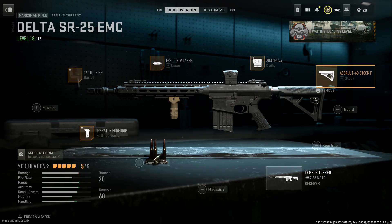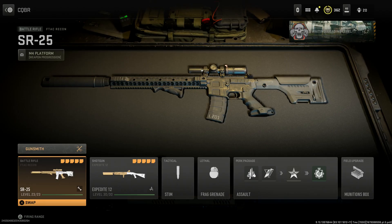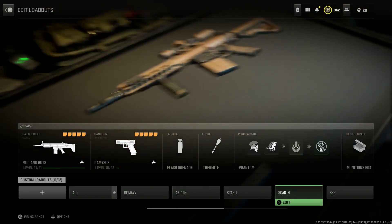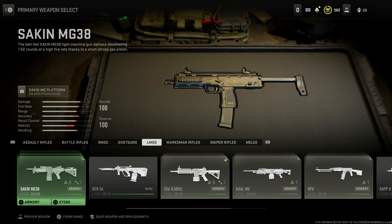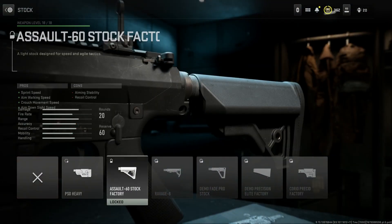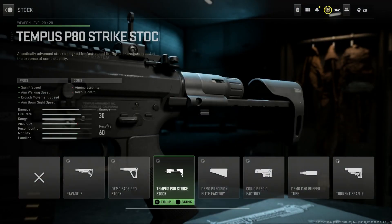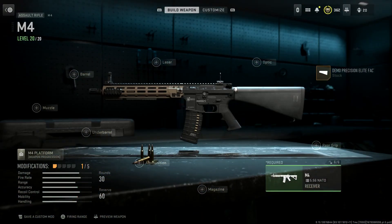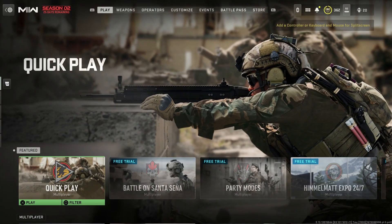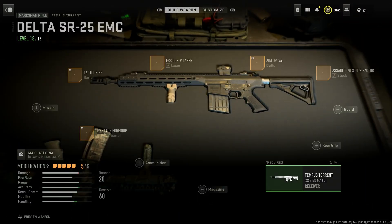Just to show you guys in case you're having trouble: go Tempest Marksman Rifle, Tempest Torres — here it is. Under stocks I can't select anything, so I go to receiver, M4, select the stock I want, back to receiver — boom, there it is. That's how you do it. It'll spring it over that way. Still bugged, they haven't fixed it, but that's the workaround.